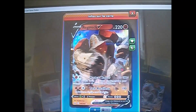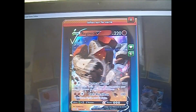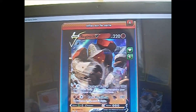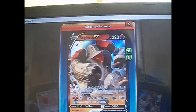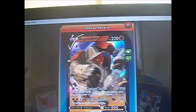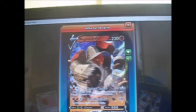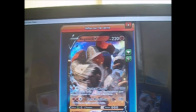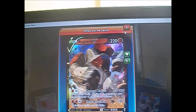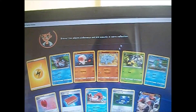Très belle carte avec 220 PV. Marteau Rageur : 30+, qui dégale pour chaque marqueur de dégâts sur ce Pokémon. C'est pas très très puissant. Et Rocailleuse : 190, ce Pokémon s'inflige aussi 30 dégâts. Ça peut faire pas mal de dégâts — 30+, si par exemple il a 100 de dégâts, ça fait quand même 130 de dégâts. Mais bon, c'est pas une préférence.